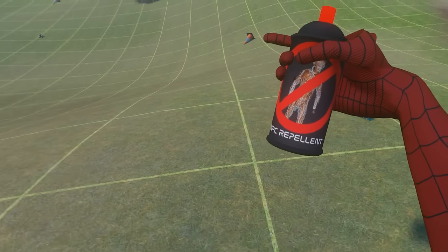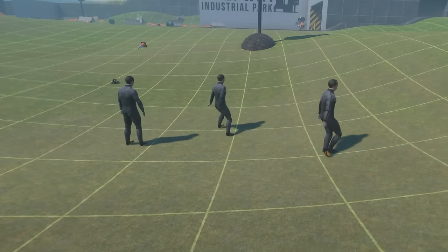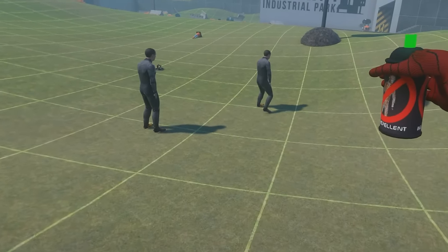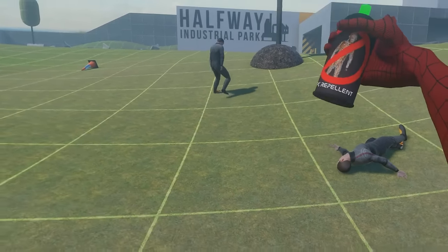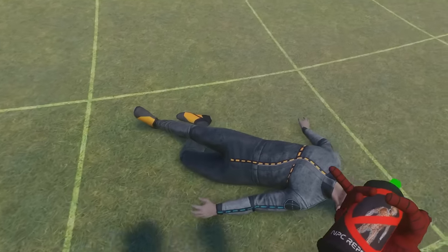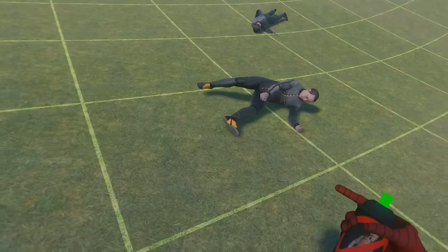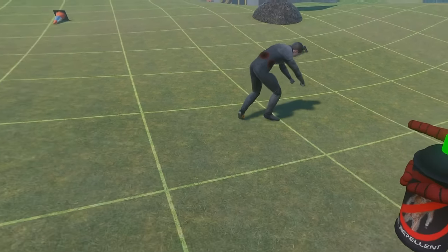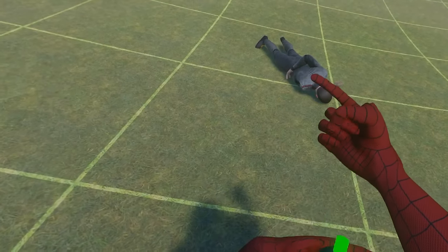This is the NPC Repellent. If I just spawn a couple NPCs and hold this thing close to them, they will all move away because they're scared of this little bottle. This can be pretty nice in certain maps if you just don't want to get attacked, and it's also kind of funny seeing these NPCs struggle to fight against you. That's the NPC Repellent mod.